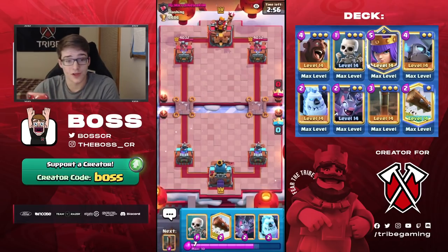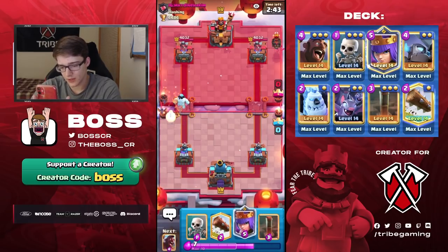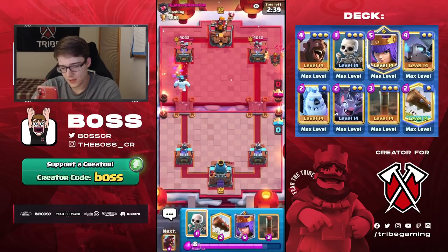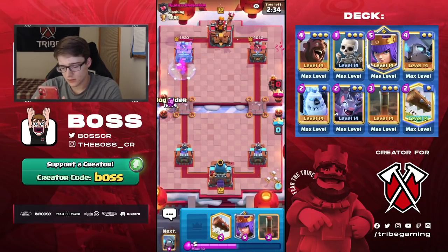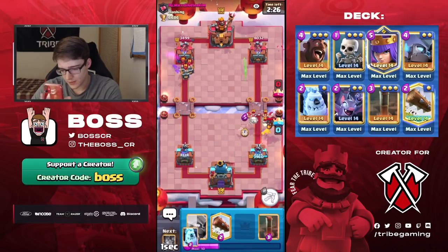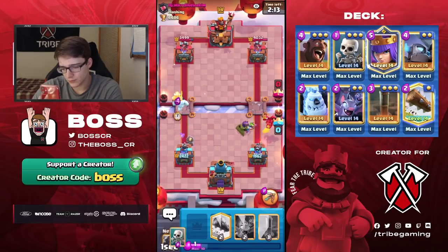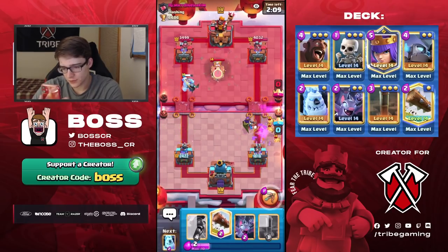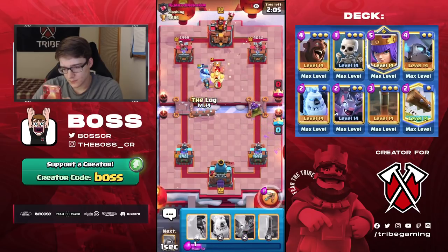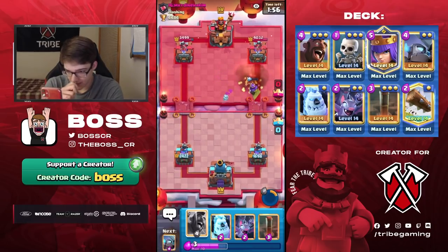We're 971st in the world — let's try to keep climbing. Games are finding really quickly, which is nice — must be a lot of people playing at the beginning of the season. He's going to go Lava. I'm going to cycle ice golem and bats at the bridge in the other lane so I can get back to my bats quickly. He's got a Zap — that's kind of annoying. I'll go hog, and we'll queen if he goes for something behind the Lava, which he does. Pretty horrible start to this game, honestly. He's got Zap and he also went Lava first play.